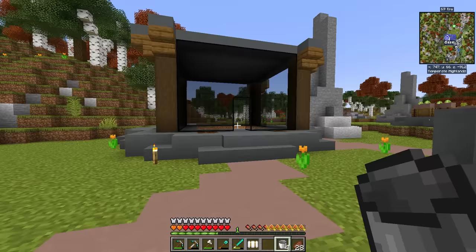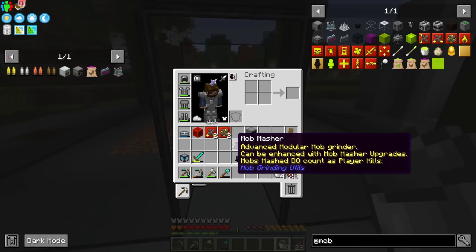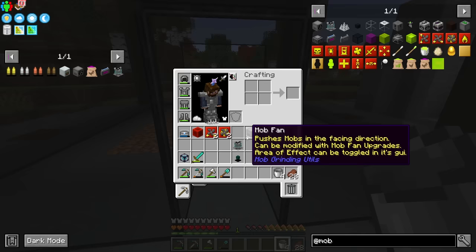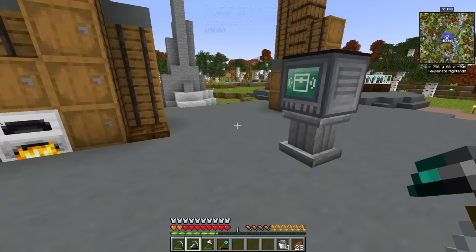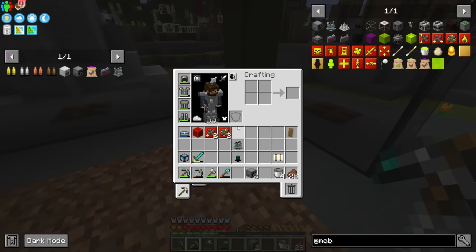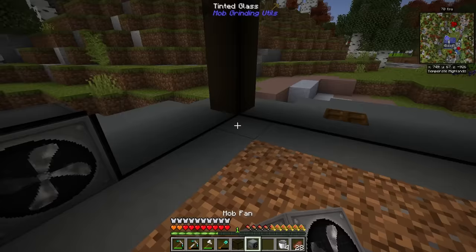The way we're going to kill the mobs is with a mob masher. The way we're going to collect the items is with a basic item collector — that just requires a normal ender pearl. The advanced version, which can pick up farther and has more filters, does require an Eye of Ender, but this one does not. And for XP collection, we're just going to use the Experience Crystal.